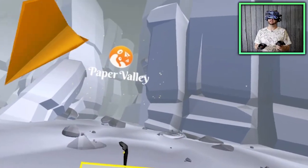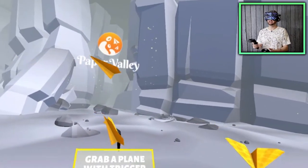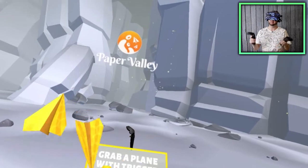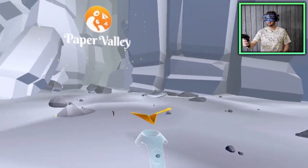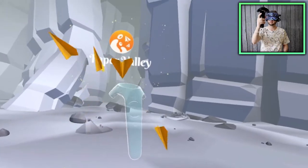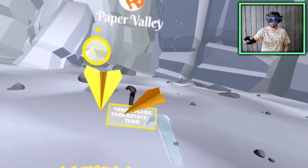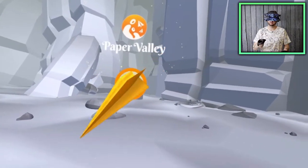Hello ladies and gentlemen, I'm Philanthropone and I'm back with another brand new VR game called Paper Valley, which is about throwing paper airplanes. I thought this was an Oculus exclusive a while back, but now I can play it. So let's play right now - grab a plane, throw it through the circle, tilt for more control, and rotate to turn.